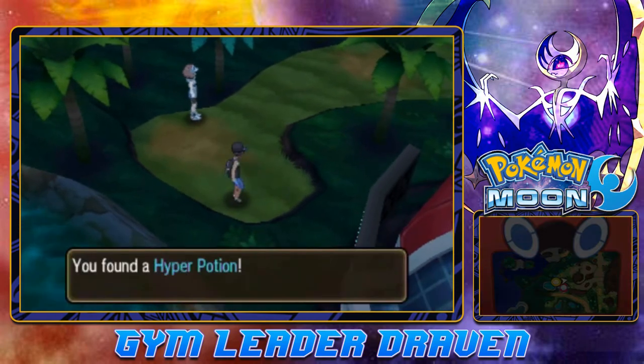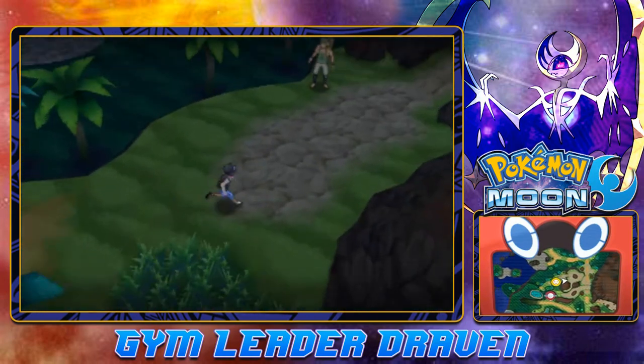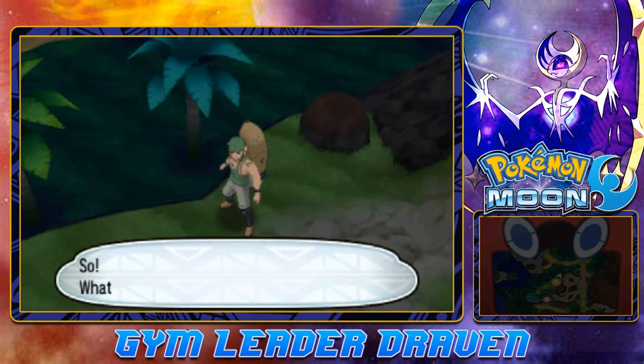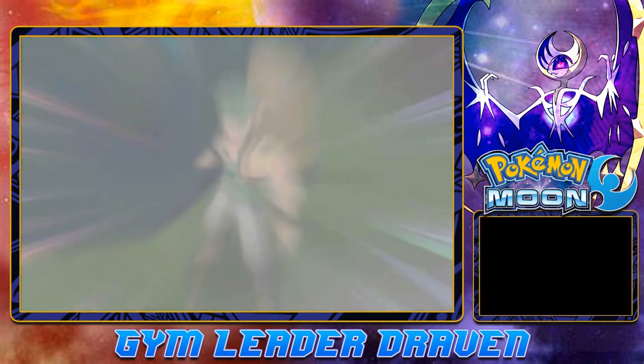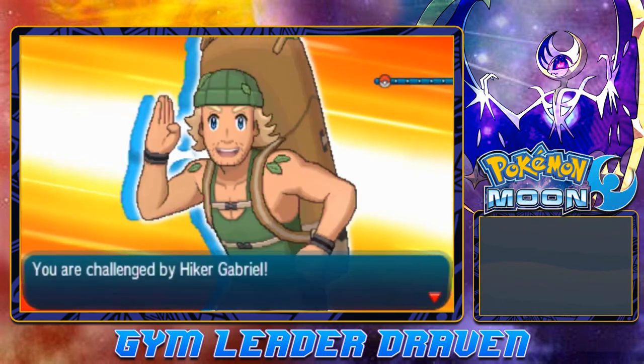Here's an item that we can actually grab — a Hyper Potion. There's another trainer — I want to battle him. Bring it on. What do you think of the largeness of my area? I don't want to know what the largeness of your area is. Let's continue on and just battle.